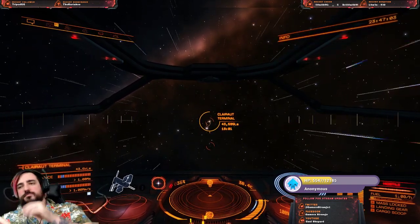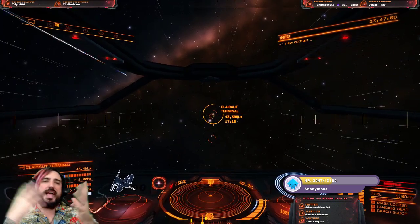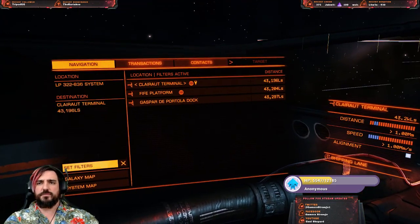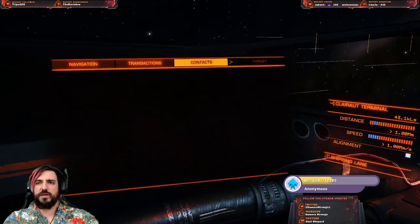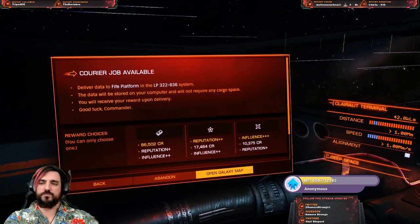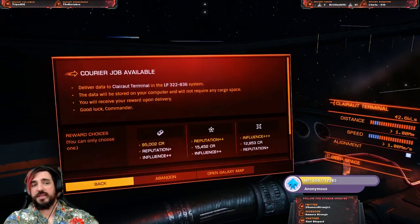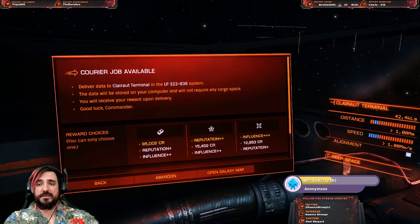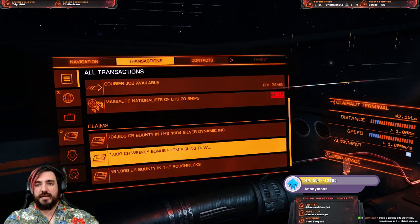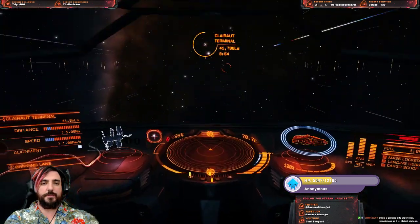This is when you dance, go use the restroom, plan out what you're gonna do with all the loot - because we are getting a decent amount of money from this. This mission is giving us 86,000 and this one is giving us 95,000. That might even be enough to get our next ship. Notice I'm not claiming any bounties - we're doing this legit.